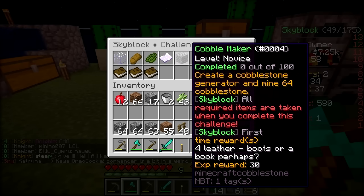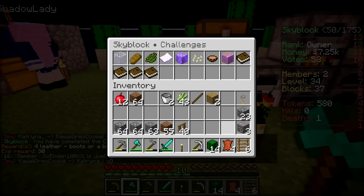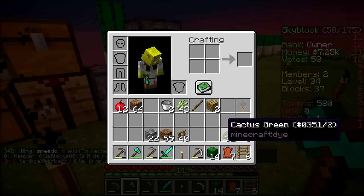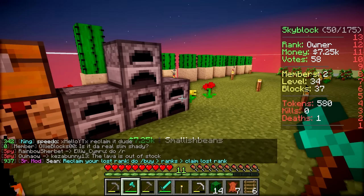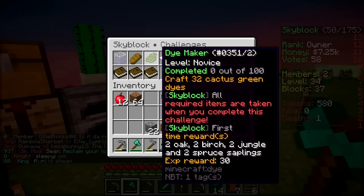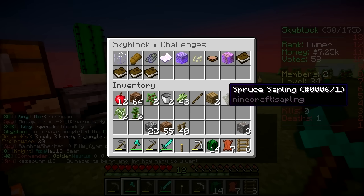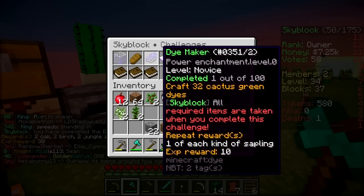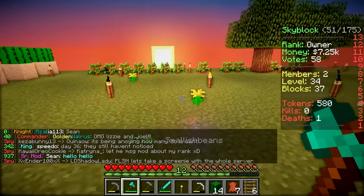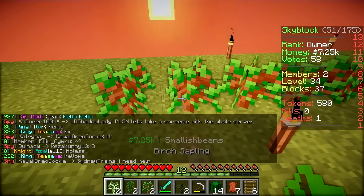I haven't even done the cobblestone generator one yet. I've got us some stuff — I don't know what it was but it just happened in my inventory. It might be leather. 32 cacti or cactus greens. What's the sweet reward of this one? Two oak, two birch, two jungle saplings, and two spruce. Lizzie, I've got some saplings! We can make different types of wood. I'm going to plant some of these.